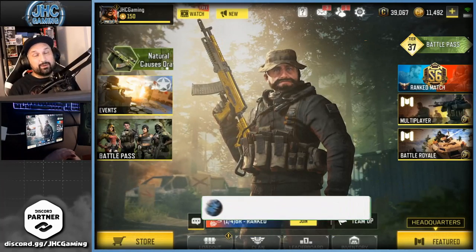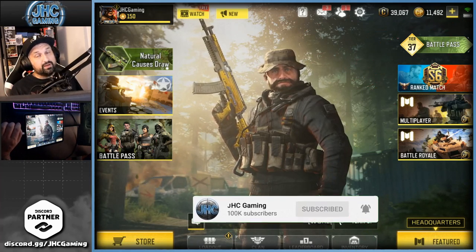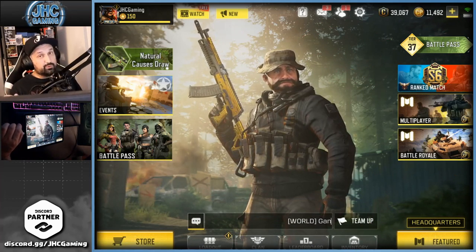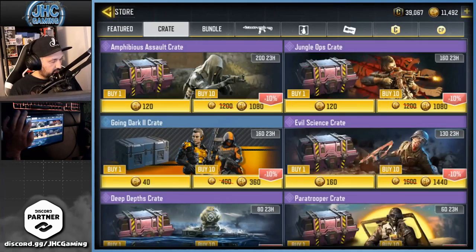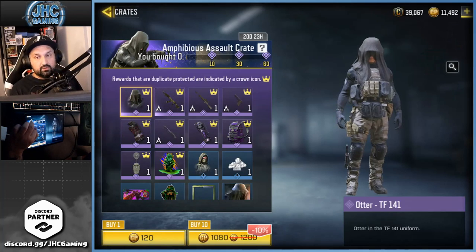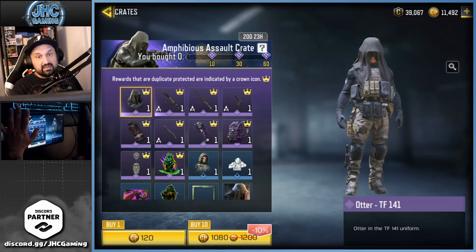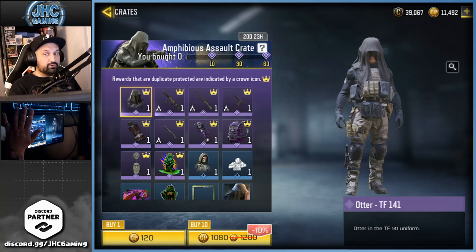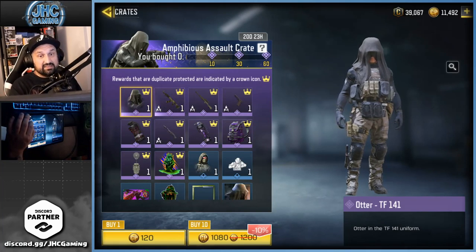Hey, what's up guys, Jon here back with a brand new Call of Duty Mobile video. Today another crate opening video, and we have a great soldier skin. The new crate is called Amphibious Assault, and the soldier is Otter with the Task Force 141 uniform. I don't know if they'll bring other skins for that soldier or other soldiers with a Task Force uniform, but that one is really nice.